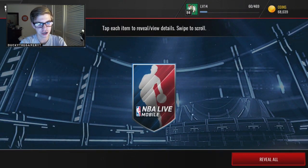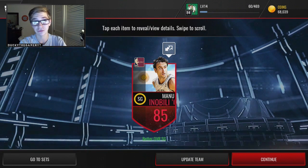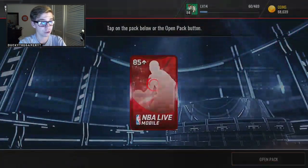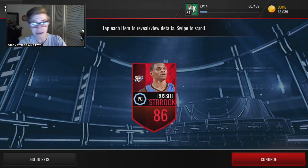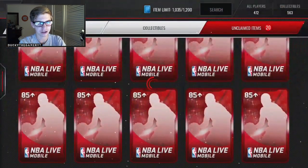Oh, Manu Ginobili! That's actually a pretty sick throwback card — he has the Greece flag in the background. These cards look so sick. Even the bronze and silver cards look pretty nice in this game, the frozen ones especially. Then I thought the next one might be something juicy, but it was an 86 Russell Westbrook. I'm very broke as you can see — 68,000 coins.